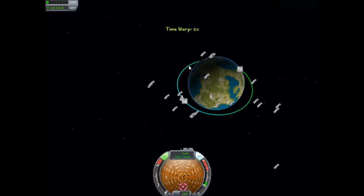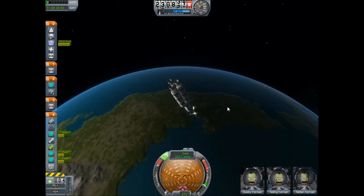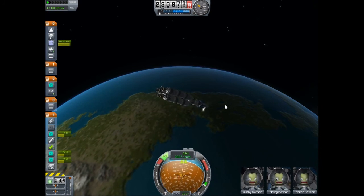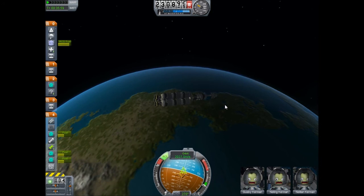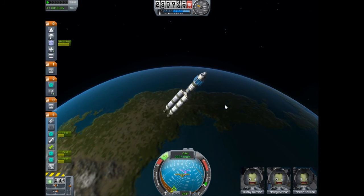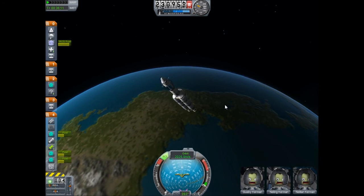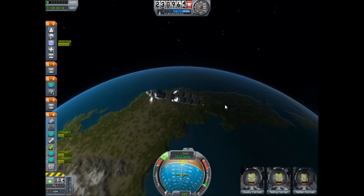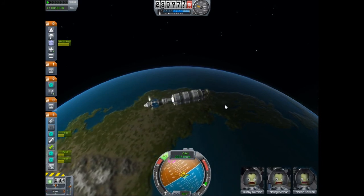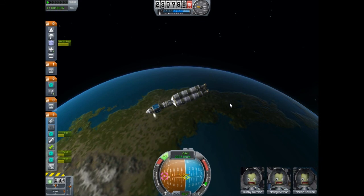We're going to cut throttle right before the apoapsis and readjust. I actually go the wrong way here, so I have to complete a full revolution — this is a heavy ship so it takes a little while and I have to use my RCS systems. If you boost at the apoapsis, you'll extend the periapsis. And if you boost at the periapsis, you'll extend the apoapsis. That's the way it works. And if you retro-burn at either, it does the opposite.